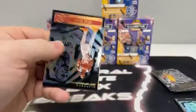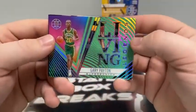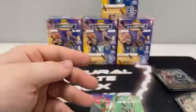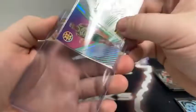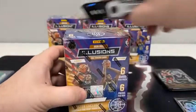Moving on to pack number six. We start with Serge Ibaka for the Los Angeles Clippers, Mason Plumlee. Our first acetate goes to the Supersonics — Oklahoma City. We've got the Living Legends of Gary Payton. Here is Kevin Love. We've got a Devin Vassell rookie card and Deni Avdija for the Washington Wizards. We'll sleeve and top load all acetates tonight. This Gary Payton is going out to the Oklahoma City Thunder. Moving on now to blaster box number two.